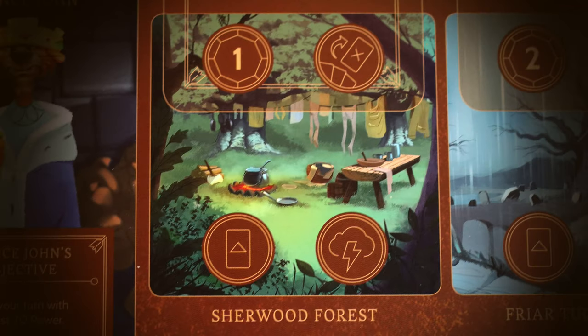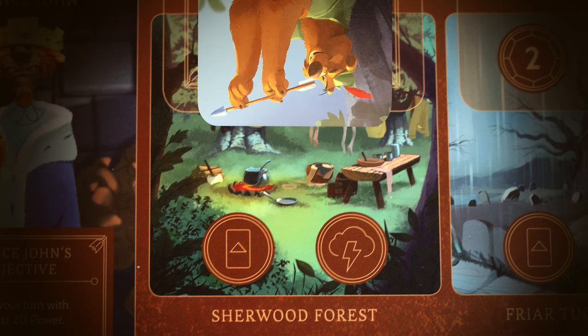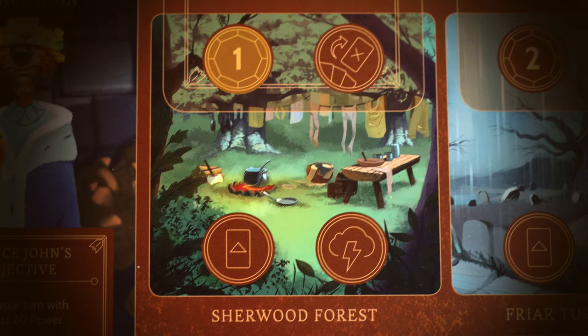Now let's look at Prince John's kingdom. Sherwood Forest is the first location — you can gain one power, discard cards in your hand, play one card, and fate your opponents. One reason I like this location is the discard-all-cards ability. The downside is it sits higher up in the realm and can be covered by opponents. But when you can discard extra cards, it's a good location to visit, especially to fate an opponent and gain one power.